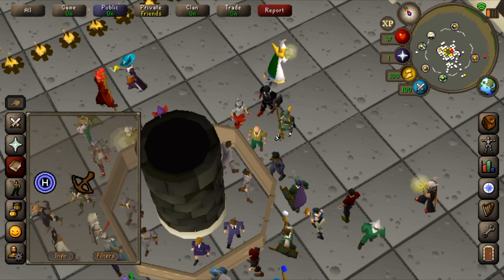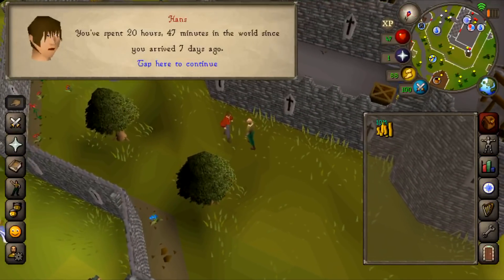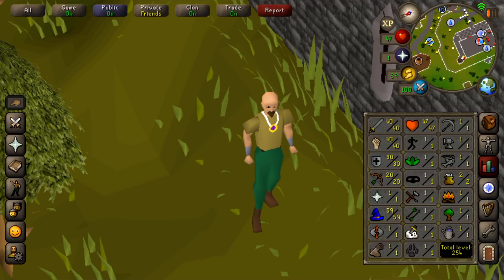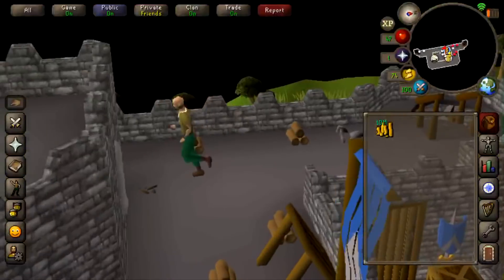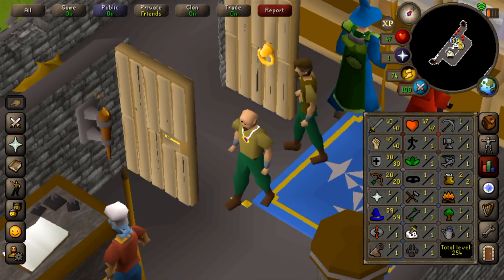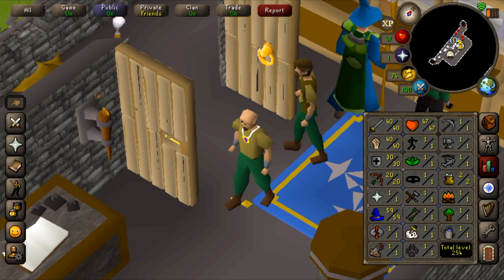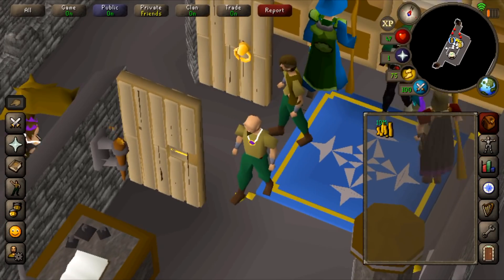I thought you guys might be interested to see how long this took me - let's teleport home and talk to Hans. I have played roughly 21 hours in a week on this account. It took me 21 hours to make 10 mil and get these stats. I don't play that efficiently - I was using Fire Strike to kill lava dragons and killing thugs for easy clues - but I managed to make 10 mil in 21 hours from level 3, while also training combat stats the whole time.